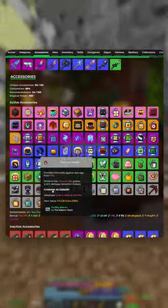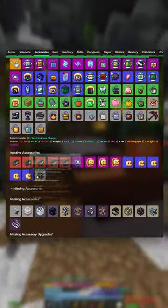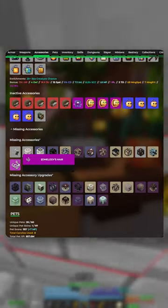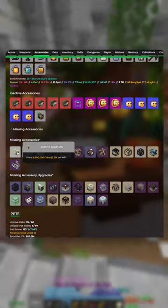Okay, so the first thing I noticed is that you actually have some invalid accessories, like this Dante ring and this personal compactor. You should definitely try getting the Melody's hair and the Kropi talisman.